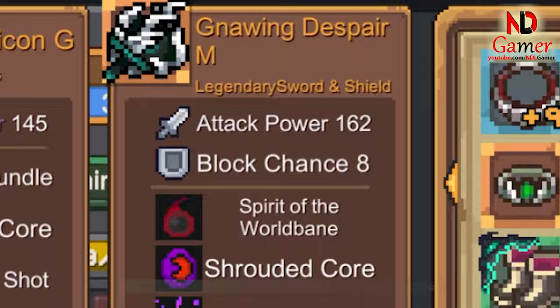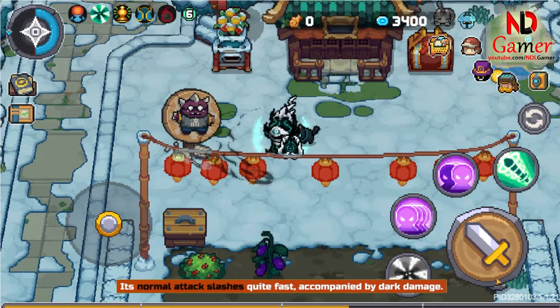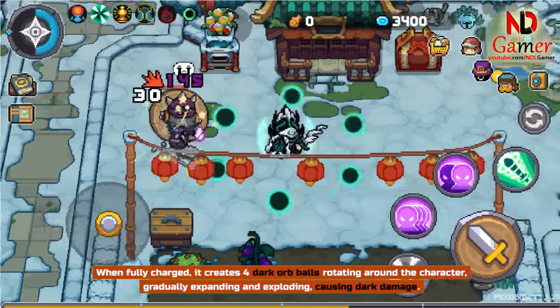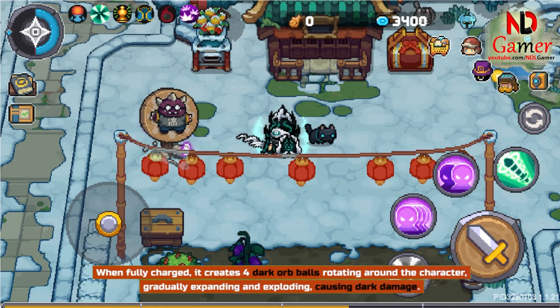Lastly, Gnawing Despair. Its normal attack slashes quite fast, accompanied by dark damage. When fully charged, it creates 4 dark orb balls rotating around the character, gradually expanding and exploding, causing dark damage.